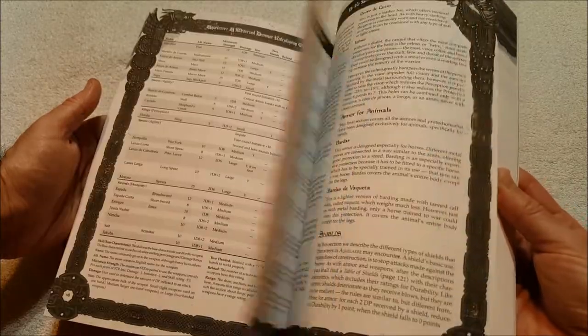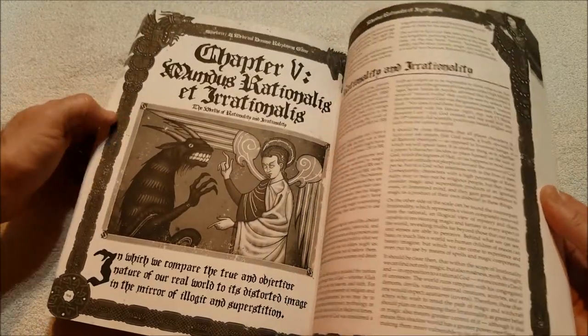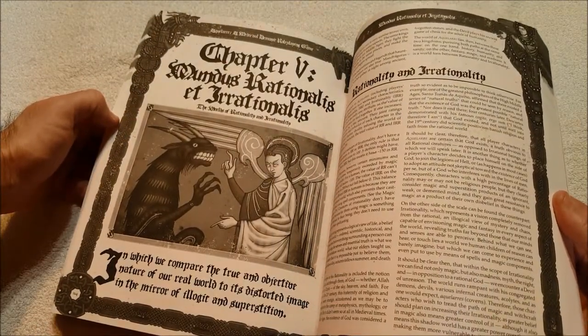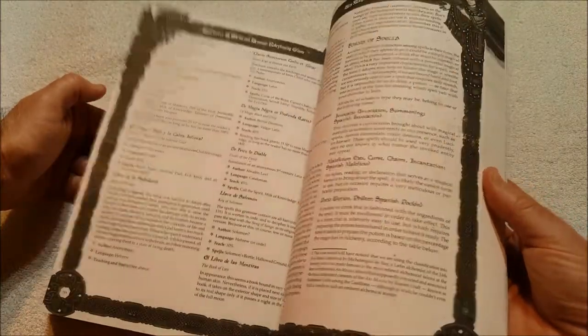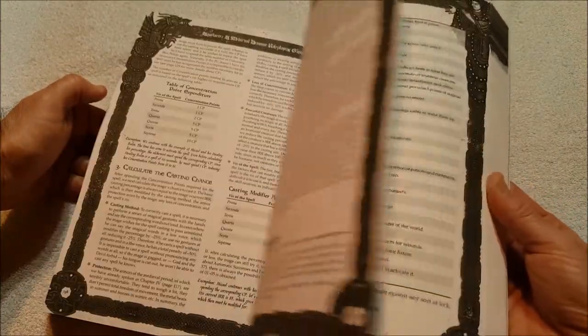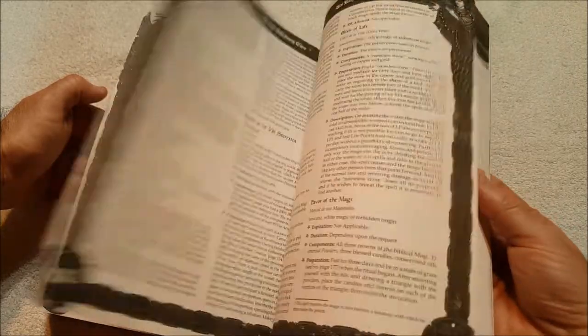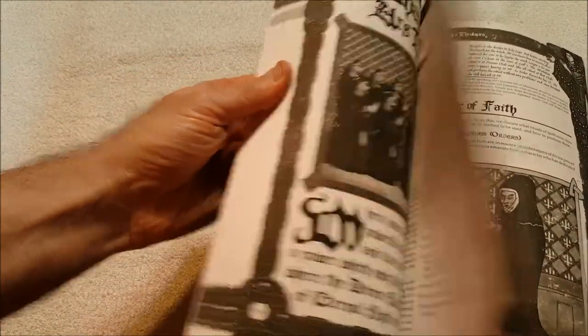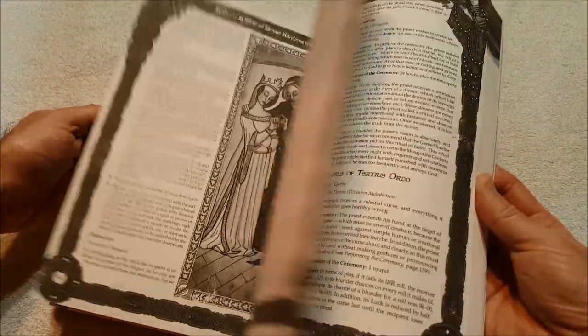I probably could have saved a little bit of money if I'd ordered it print-on-demand instead of from England, but I wanted to get everything. This can actually come in handy as a secondary book for use at the table if I run Aquilaire. Here's the magic section — theology and faith.